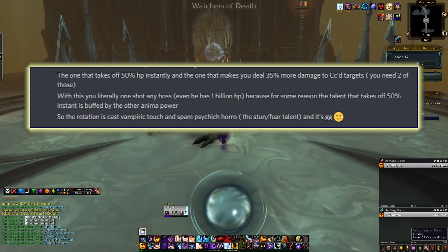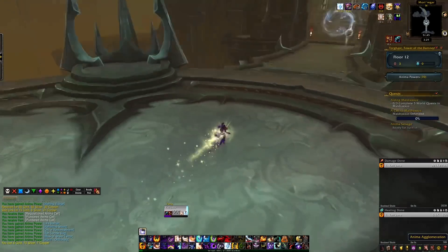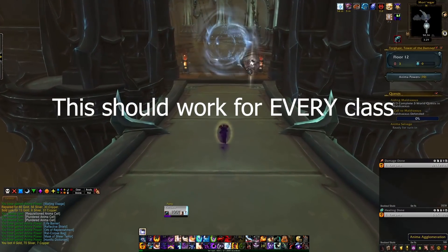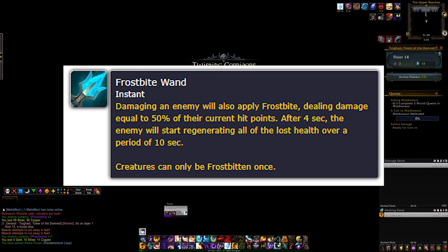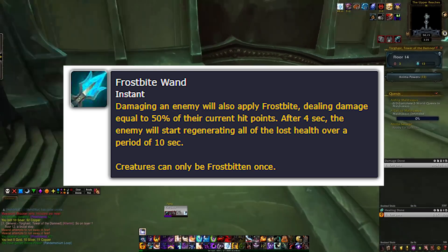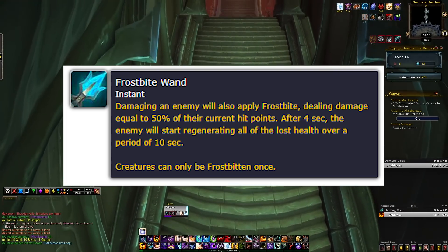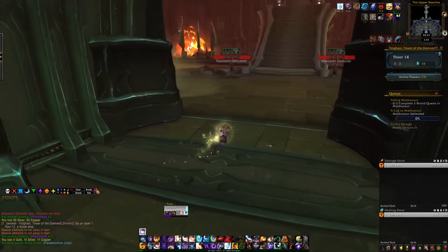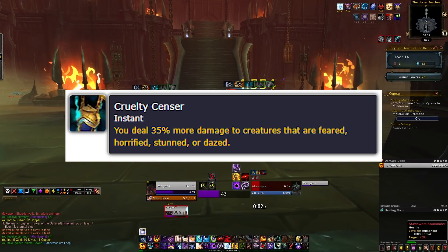The rotation is to cast Vampiric Touch and then spam Psychic Horror — the stun talent — and then it's GG. There's actually even more to this than N4BZ realized. The two powers you need are generic powers available to every single class and every single spec. Frostbite Wand is the first one — harder to get, but it shows up semi-often. Damaging an enemy applies Frostbite, doing damage equal to 50% of their current hit points, then after four seconds the enemy starts regenerating all the lost health over 10 seconds. Creatures can only be Frostbitten once. Then you need to combo that with the Cruelty Sensor power, which makes you do 35% more damage to creatures that are feared, horrified, stunned, or dazed.